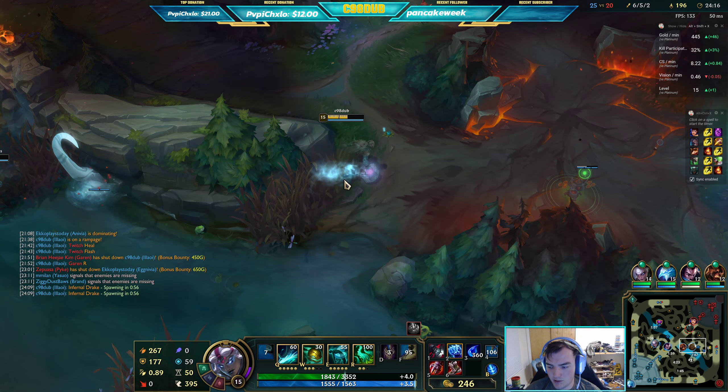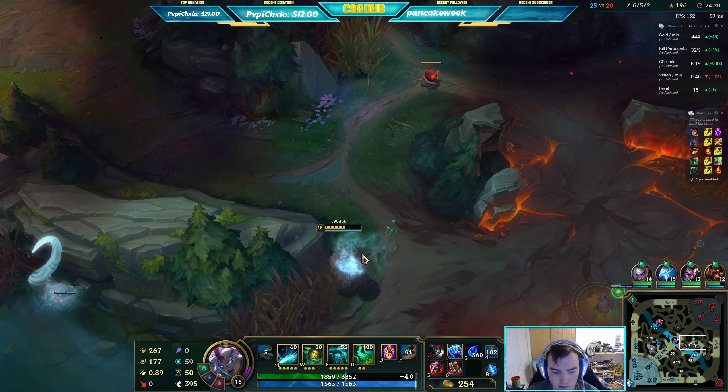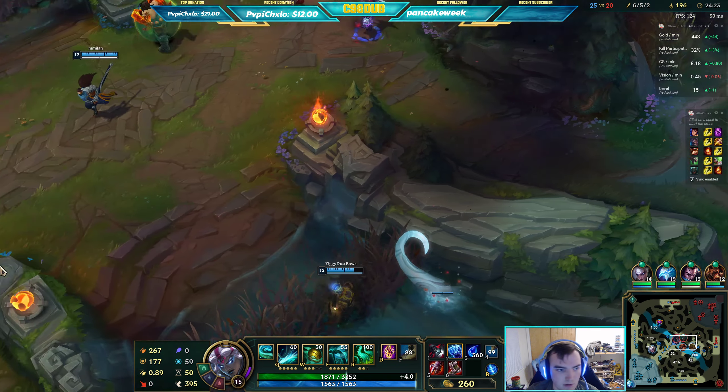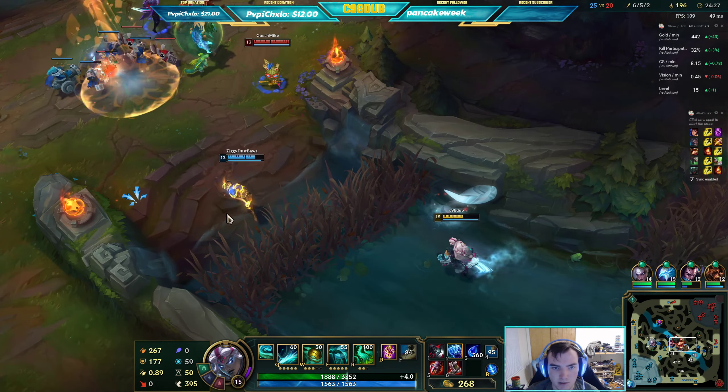I want to set up around here — if I can get a tentacle right here, bait him into it, that's really really good. My team is just going to get destroyed right here though.